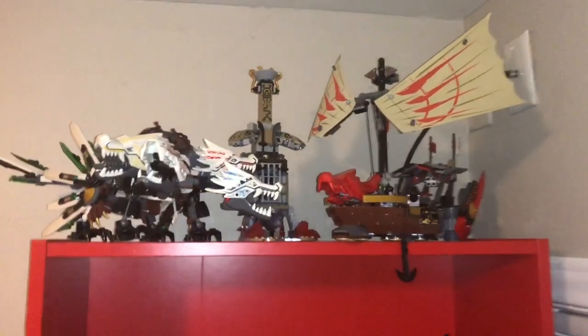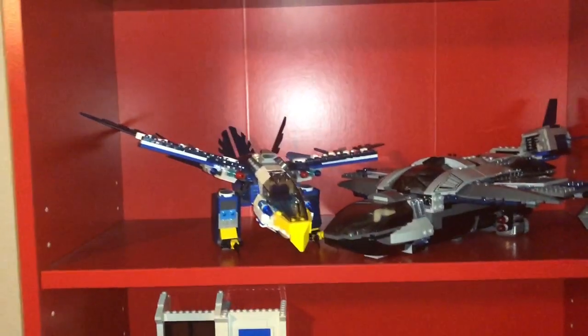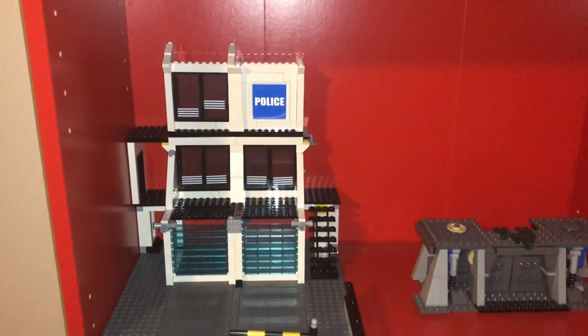As for this shelf over here, we have the Ultra Dragon, Destiny's Bounty, and that prison cell. They're unfinished, all three of them. There we have the Chima Jet — I think it's the Aeris Eagle Interceptor — and the Marvel Quinjet from the first Avengers film. I started to work on this police headquarters — correct me if I'm wrong, I think it's from 2009.